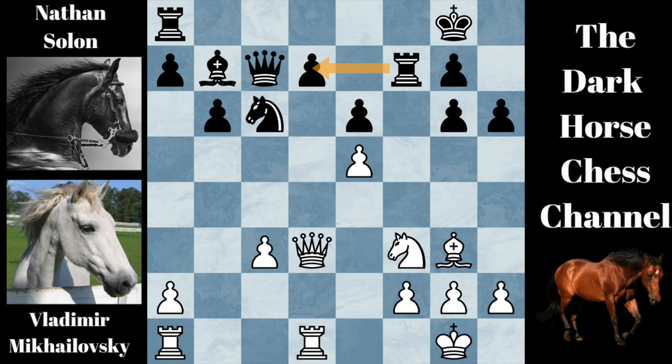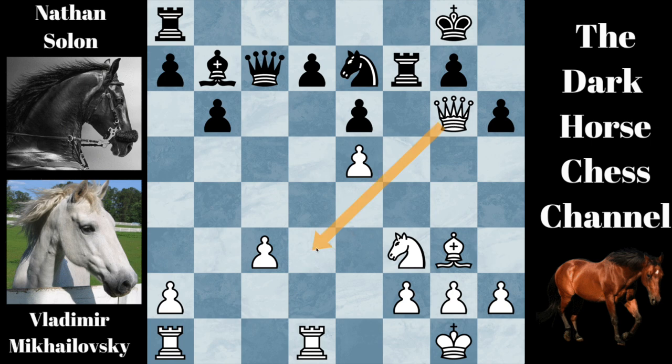White responded by going queen takes G6. Black played the best move again, knight to E7, attacking the queen. Here the best move for white was to go queen to D3, and keep the pressure on the D7 square, and also protect the C3 pawn. But white went queen to G4, which was a good move, but not the best move.